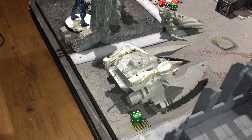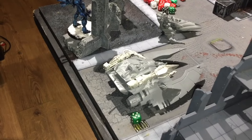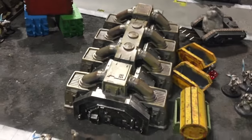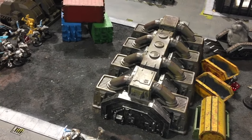Put seven wounds onto the Fire Prism. I'm on four victory points at the end of my turn two.